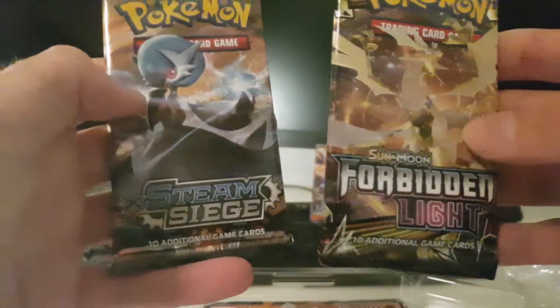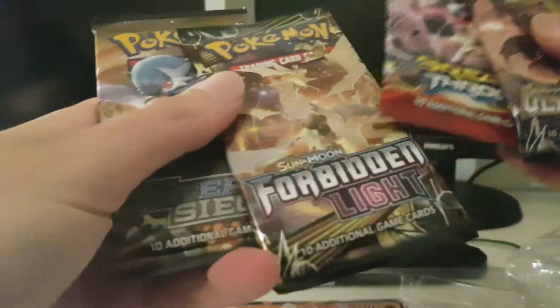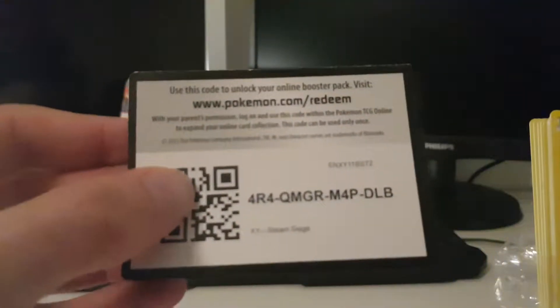Hi guys, welcome back to another opening. I just got this gift from my girlfriend so I was like, yeah, I'm gonna record it real quick and see what we get. It's still all sealed. Shiny Zygarde — I don't have this card yet so I'm really happy with it. Let's open this baby up.